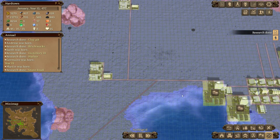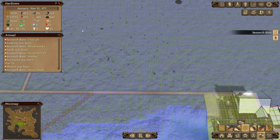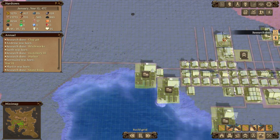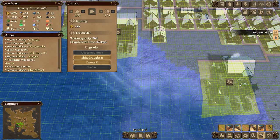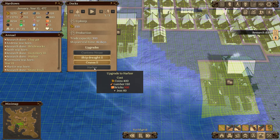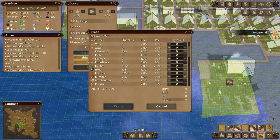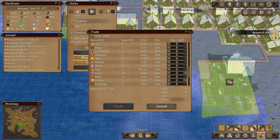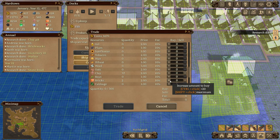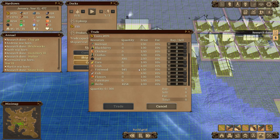Before I kick it off, let's see how much stone we've got. Somebody pointed out in the comments - really good idea to just buy the bricks that we need. I think it's a fabulous idea, so we're going to do that. Where are the bricks? Here we go - let's just buy 300 bricks, done.